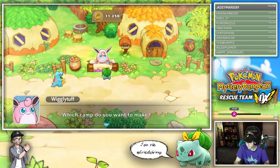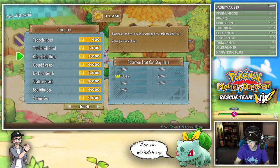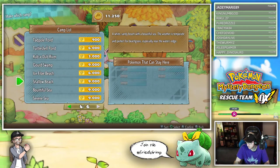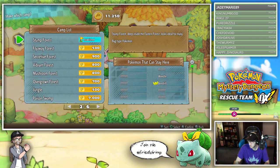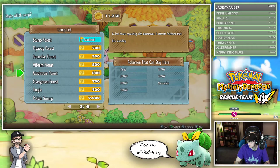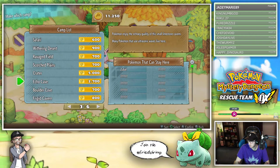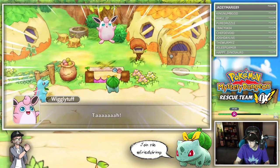Oh thank you very much! How much are they? They're not even that bad, they're not even that expensive - well some of them are expensive. Let's go ahead and grab a couple. There's Flyaway Forest, bug types... we don't really need that. Vibrant Forest, Mushroom Forest - pokemon that like humidity. Should we just go down the list? The safari would probably be good for a decent amount of pokemon, right?